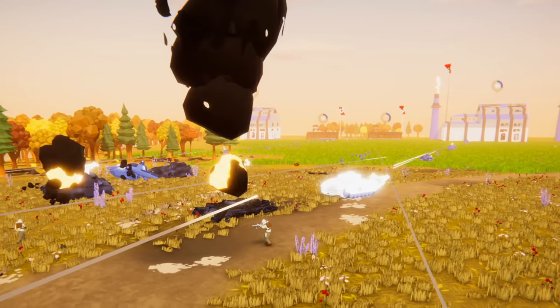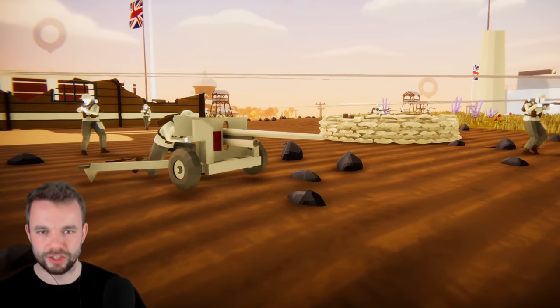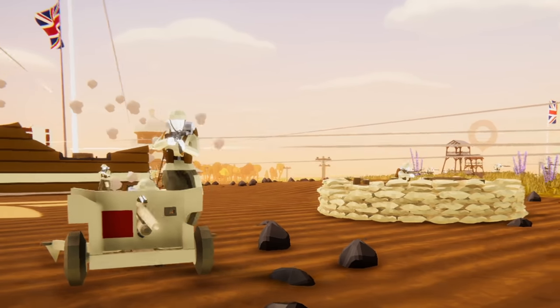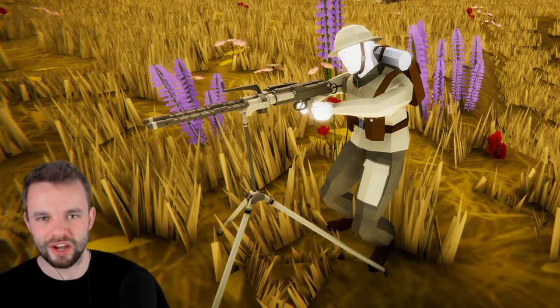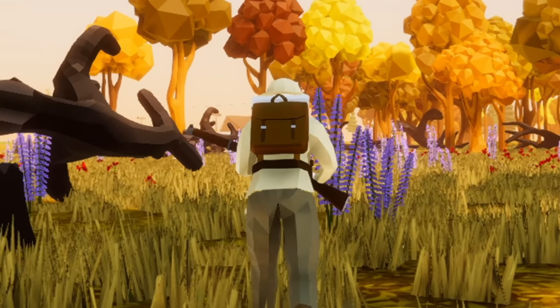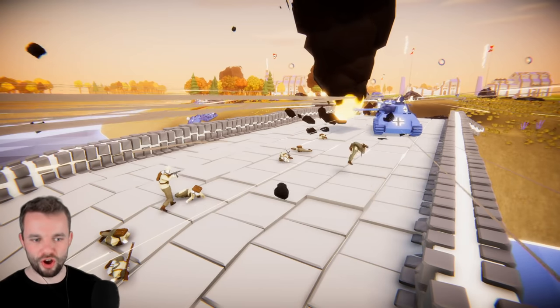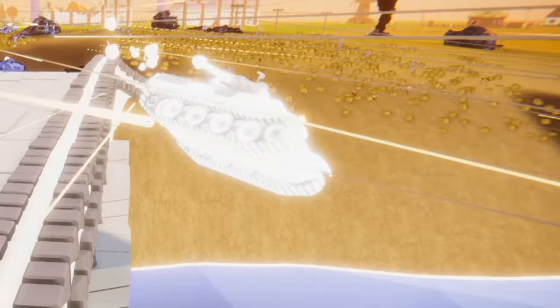Look at these guys eagerly crossing the bridge — they really don't know what's waiting for them. The battle's only just started and look how many German tanks have already arrived. At the crossing point, there are tons of defenses including anti-tank guns, as many machine guns as they could get their hands on, and of course a whole lot of infantry. But even with all of that, the German tanks are still trying to push through.